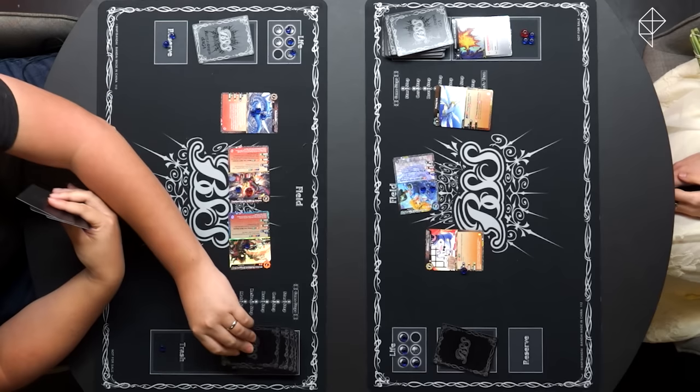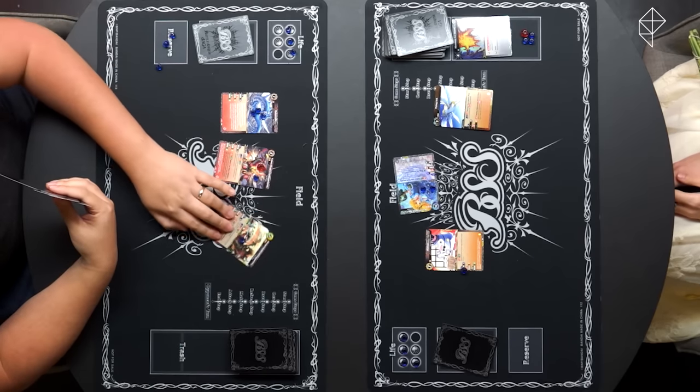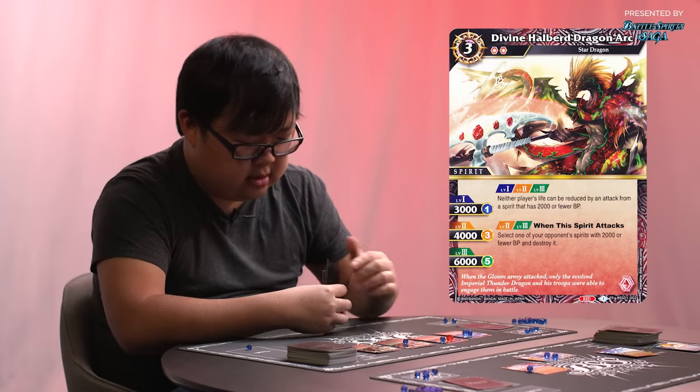Start step, core step, draw step, refresh. Old Alice is just exhausted. I will admit you're the toughest opponent I've faced in a while. I will spend one core to play another Divine Halberd Dragon Arc. Let's put one core on that for now. I'm going to move some cores. This powers up to 4,000 on level two. When the spirit attacks, I can select one of your spirits with 2,000 or fewer BP.